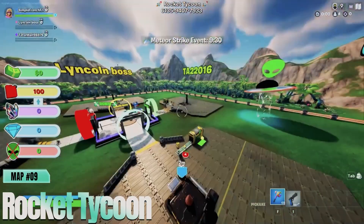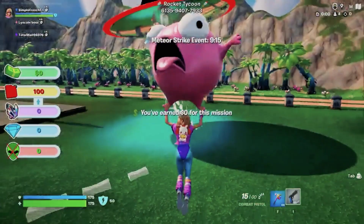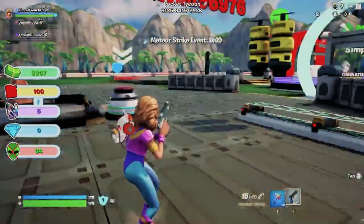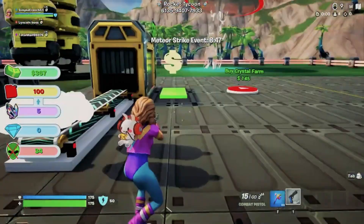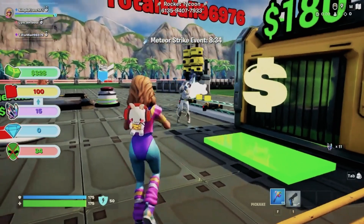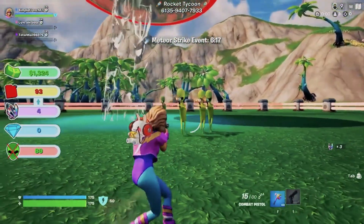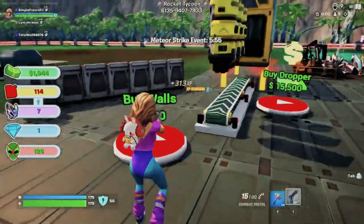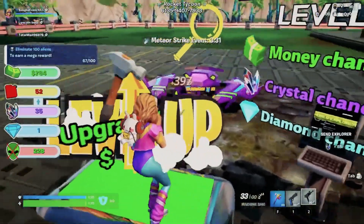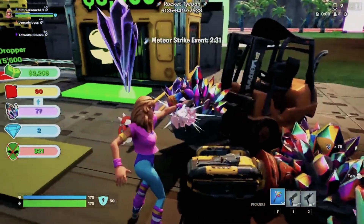Next up at number 9, we have Rocket Tycoon. If you've ever dreamed of venturing into space, this map is for you. Rocket Tycoon takes you on an interstellar journey where you manage your very own space program. From building rockets to exploring distant planets, this map offers a thrilling experience that's out of this world. The space-themed elements and intricate details make every mission feel epic. What sets Rocket Tycoon apart is its engaging challenges and the satisfaction of seeing your space station grow. Get ready to blast off into adventure with this amazing map.